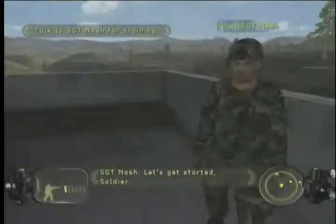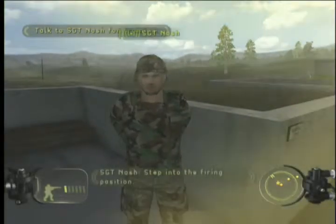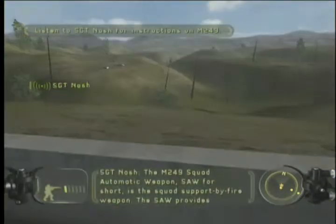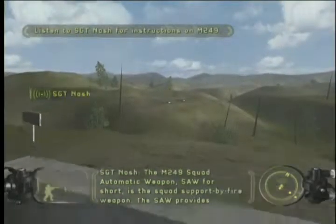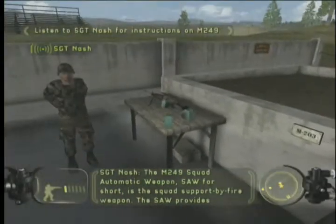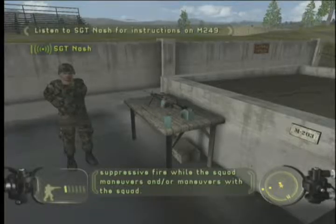Let's get started, soldier. Step into the firing position. The M249 Squad Automatic Weapon, SAW for short, is the squad support by fire weapon. SAW provides suppressive fire while the squad maneuvers and or maneuvers with the squad.